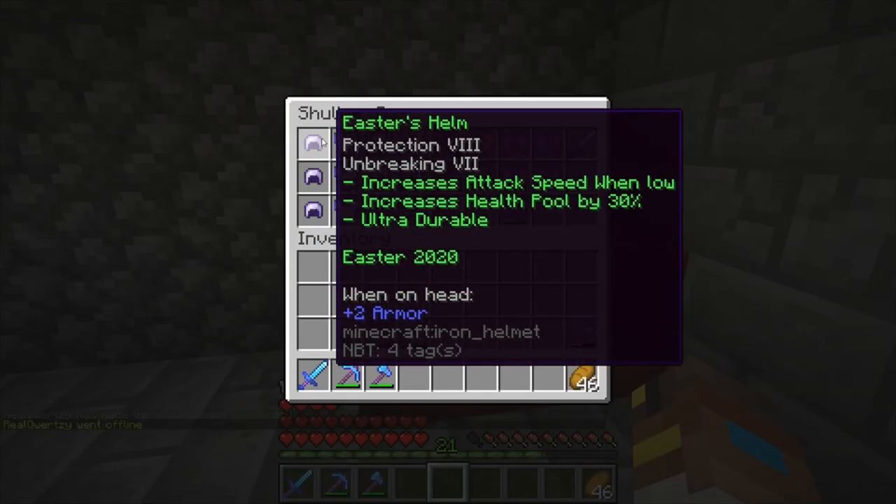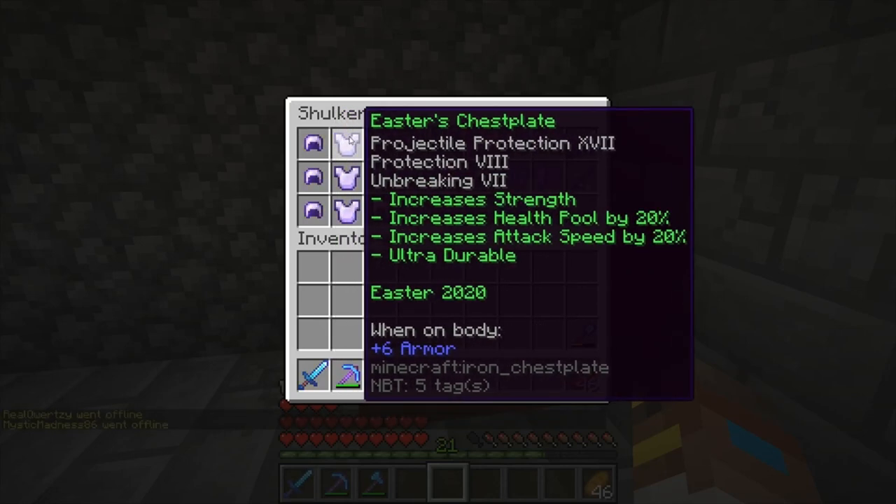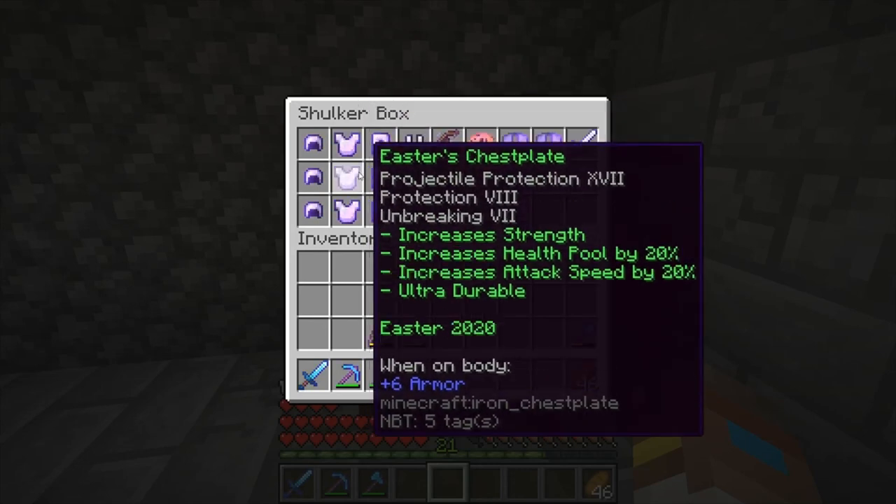It also increases your health pool by 30%. The Easter chestplate is Projectile Protection 17, Protection 8, Unbreaking 7. It increases strength, increases health pool, and increases attack speed by 20%. I like this chestplate a lot.